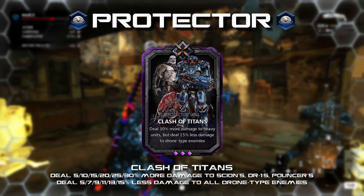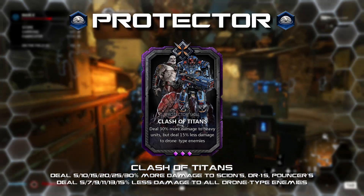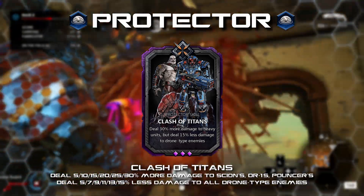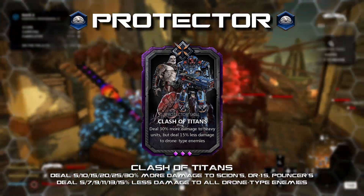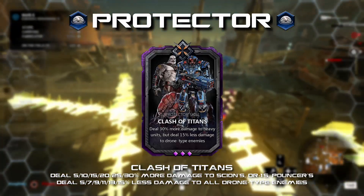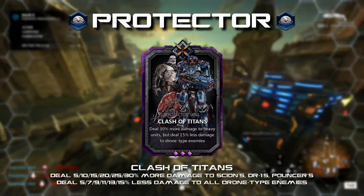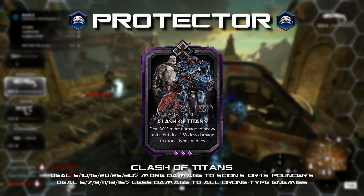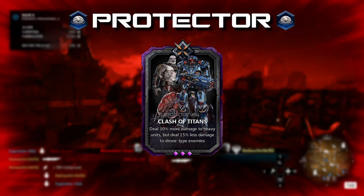Clash of Titans: deal 5 to 30 percent more damage to Scions, DR-1s, Pouncers, and other big targets — excluding bosses — but deal 5 to 15 percent less damage to drone enemies. The only card similar to this would be Cooperation from the Tactician, but this gives the Protector a slight twist. Being able to deal more damage to tankier enemies was my thought process, while there's a trade-off against smaller enemies. The Protector doesn't struggle too much with its existing damage output, but this would give the class a unique benefit and the chance to prioritize certain enemies.